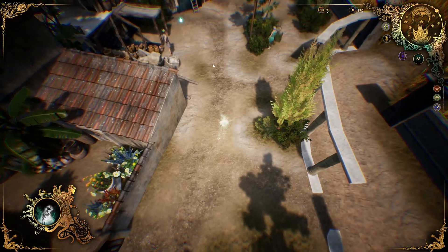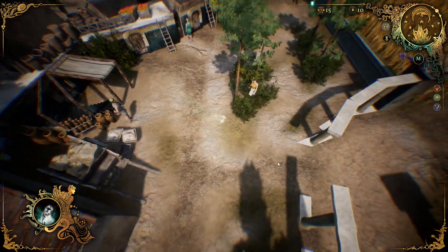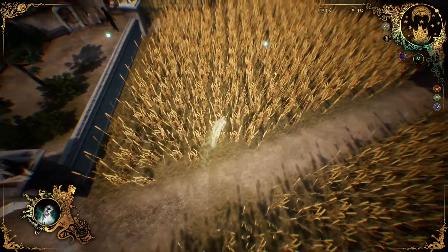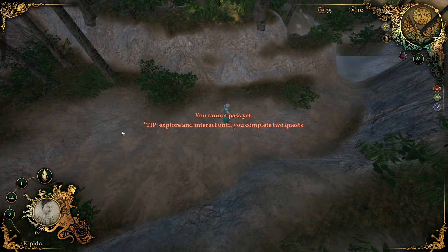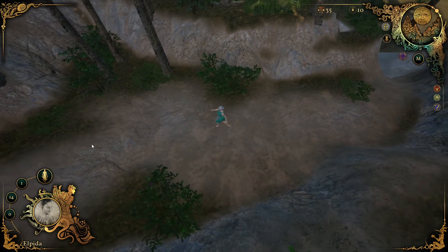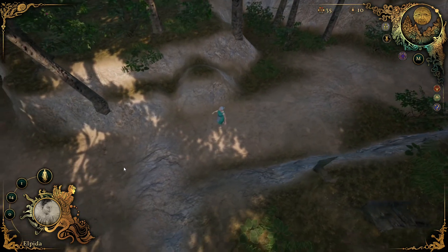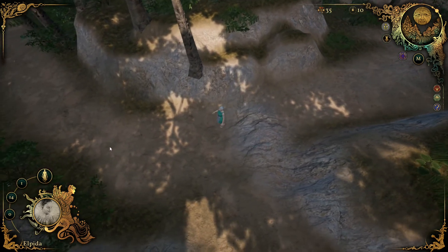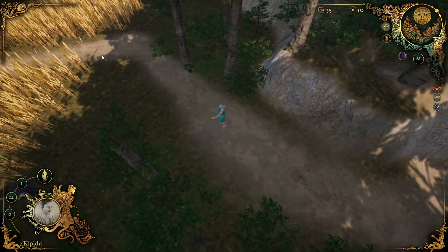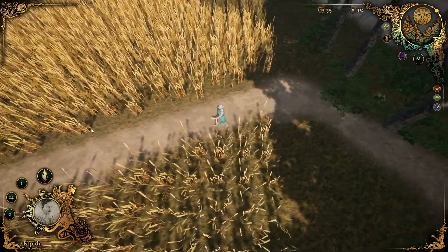Back to reality — I can collect soul shards just by flying around. But what is my mission? Some areas will be closed with a tip: explore and interact until you complete the true quest. There will be a lot of battles here, because when you're in spirit form, some people are corrupted or possessed by demons and you have to chase them off — that means combat.